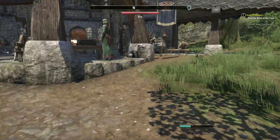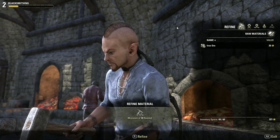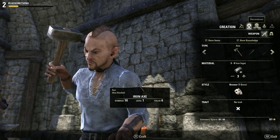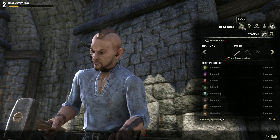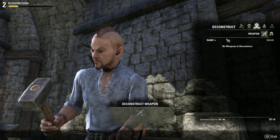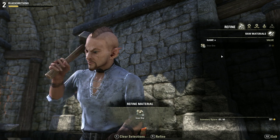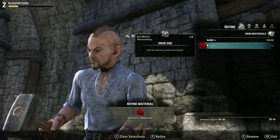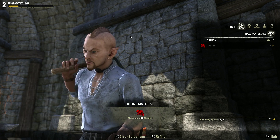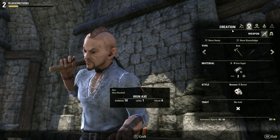Now if you've ever played Skyrim you'll be semi-familiar with this process, though there are a few tweaks. Pulling this up you're going to see the popped-out view like you normally would. You can see we have 13 iron. The stages here are: refining, creation, deconstruction, improvement, and research. So first stage is refining — we've got the ore, we drop it in there, press R to refine it. You can see I've still got three ore but I get equal numbers of ingots — it's a one-to-one ratio. You get 10 ingots for 10 ore, which is nice.